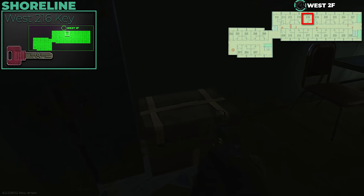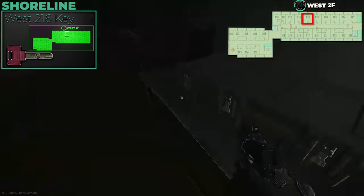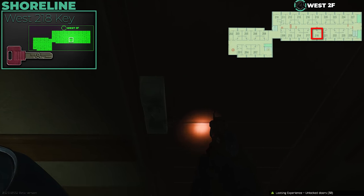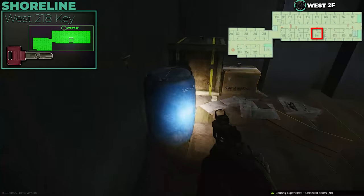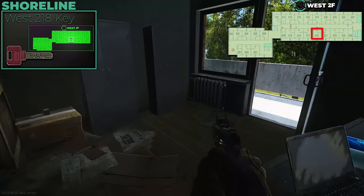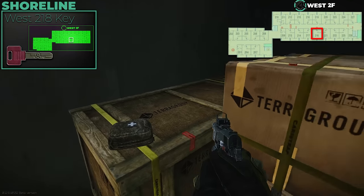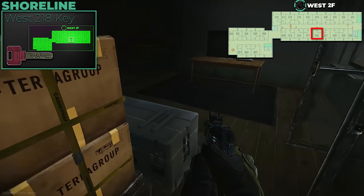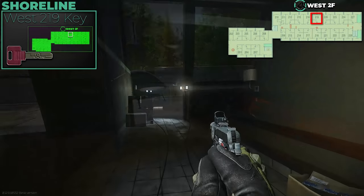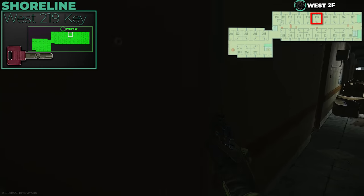West 216 is worth getting — there are Tetriz and graphics card spawns right as you enter on the left, it's used for a quest, and has a lot of random high-value spawns. West 218, 221, and 222 all open up to the same connected rooms. There's a Red keycard spawn in 218 and a heap of med spawns and other items. All of those are definitely worth getting.